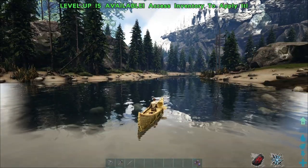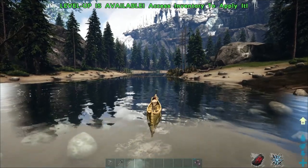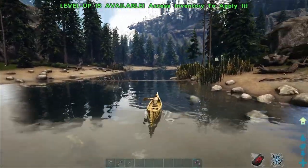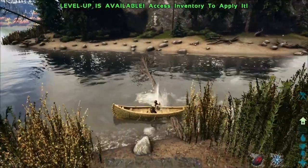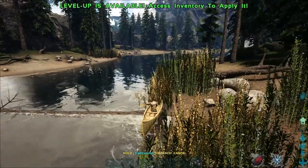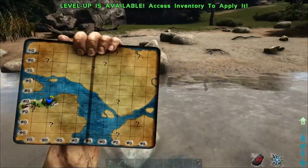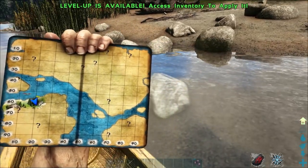This looks pretty standard as far as Ark goes — we got the beach but instead of palm trees we've got conifers, so that's kind of neat. I've just noticed the map is there with all these question marks but it's revealing itself in a kind of interesting way I haven't seen before in Ark, so that's pretty neat. We're heading up to this little area and I think we're going to try to build a sleeping bag. Oh no — not getting past that log over here.